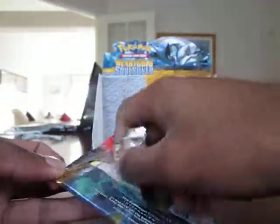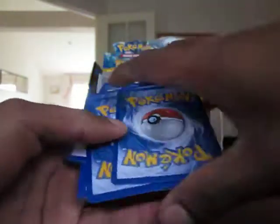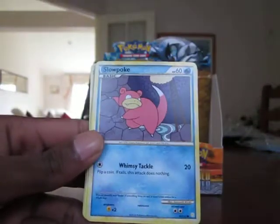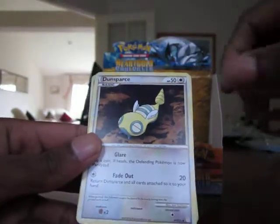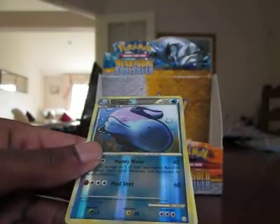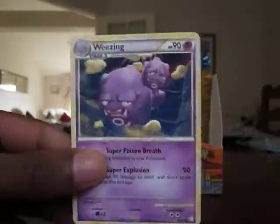Last pack. Still haven't got a Legend — it's a little bit disappointing, but we still have one pack left. Clefairy, Fanfy, Jinx, Slowpoke, Chikorita, Pokeball, Dunsparce, Croconaw — pretty cool. Reverse is a Quagsire — which is a rare. And the last card of the box: Weezing.